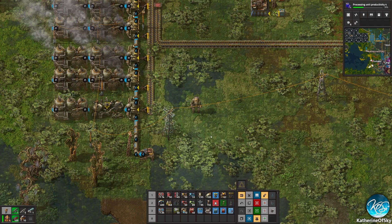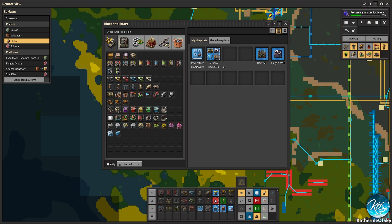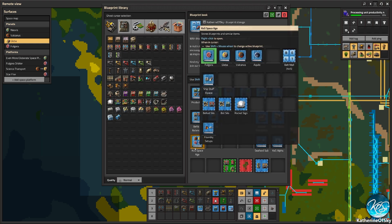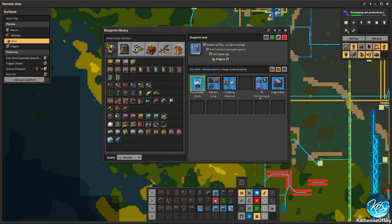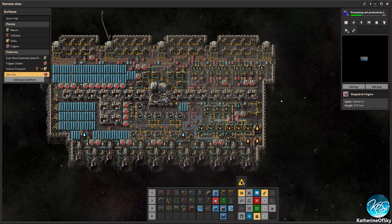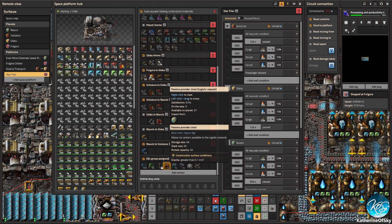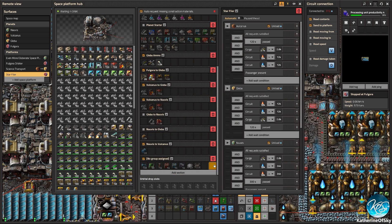You can use this trick anywhere. For example, if you want to go to space and bring a mall with you, go to your blueprints — say, 'Fulgora Mall' — put that on your hotbar, go to your spaceship, and if you want it to request everything to build a mall on Fulgora, grab this, put it into 'Add Section,' and that will give you every single thing you need for that mall to be built when you get to Fulgora.